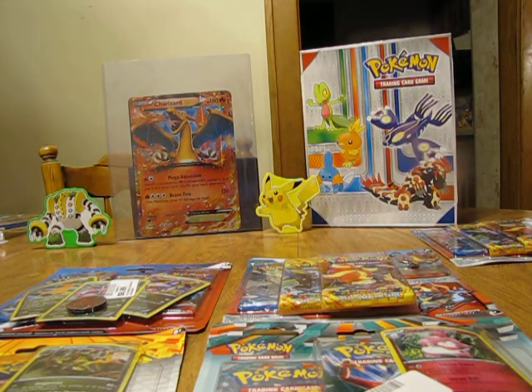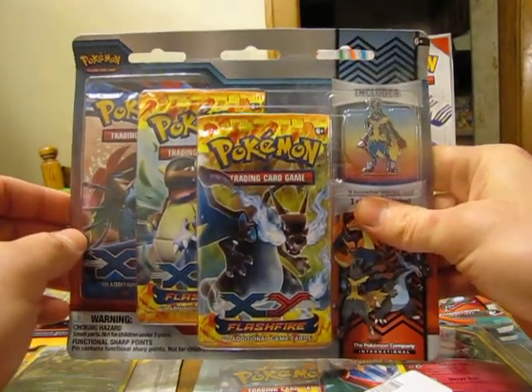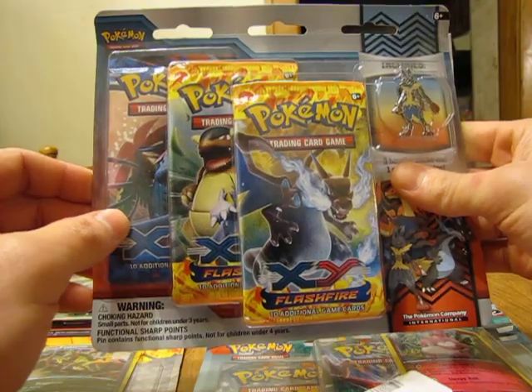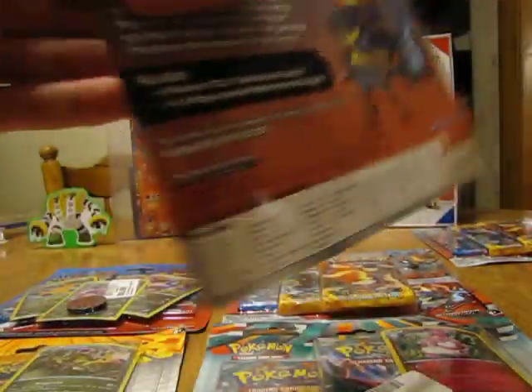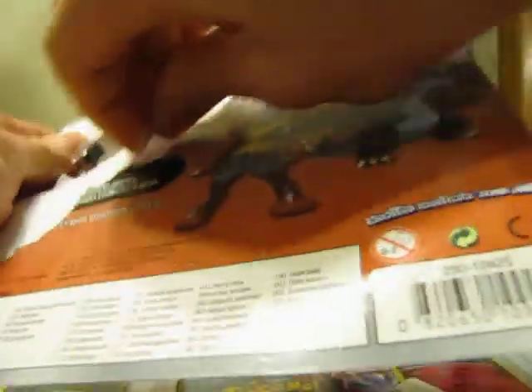I'm gonna open up the blister pack that has a Mega Lucario pin on here. This blister pack has two packs of Pokemon X and Y Flash Fire, then one regular X and Y pack. I'm hoping to get some Secret Rare out of Flash Fire, then maybe a Mega out of X and Y.